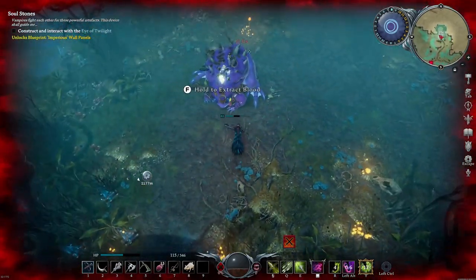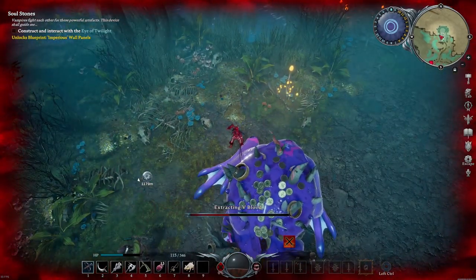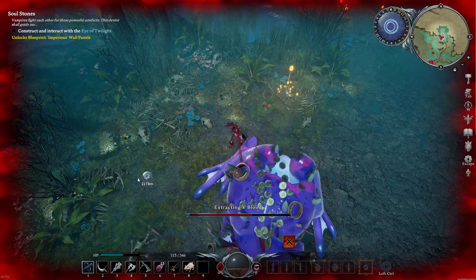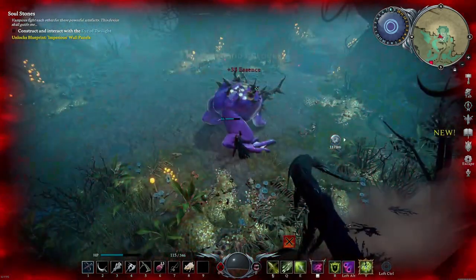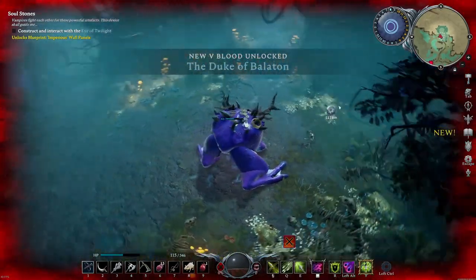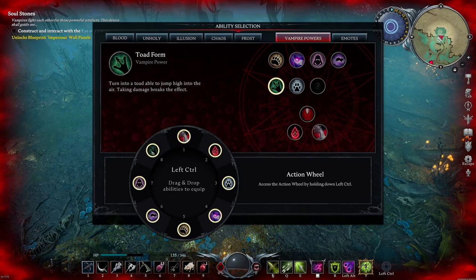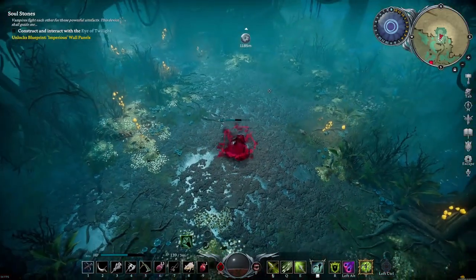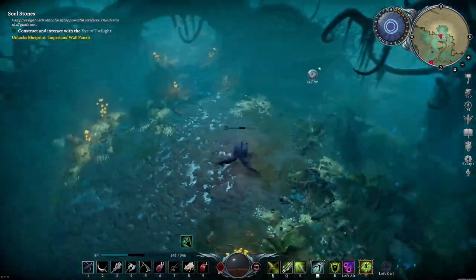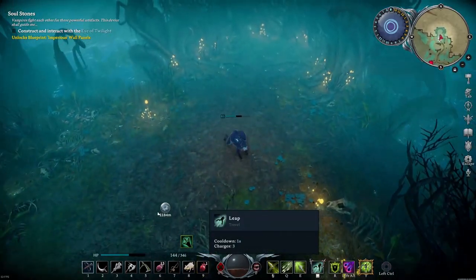Once you've defeated him, make sure to loot as usual, and then you'll be able to use the frog form. I was told it's possible to jump into enemy castles during wars and such, if they haven't walled everything up, so it could be quite useful in the future.